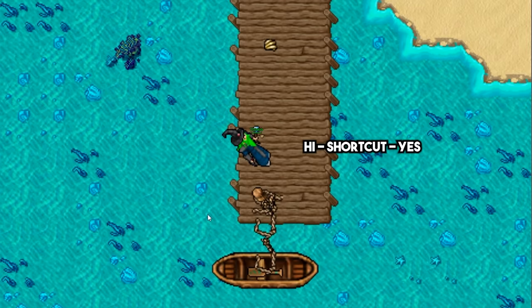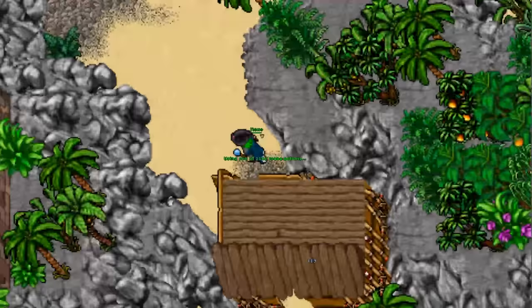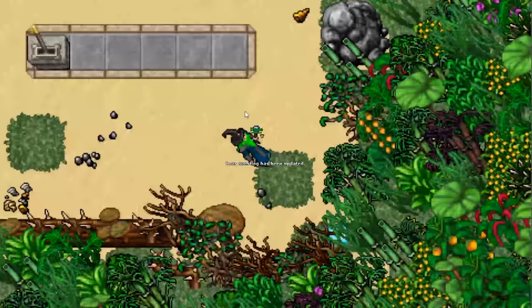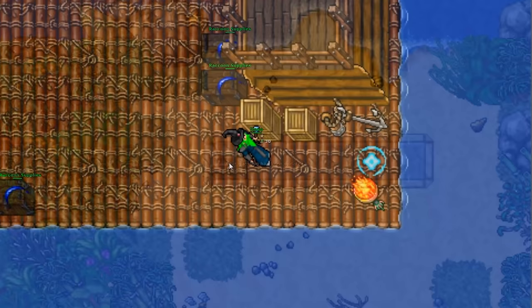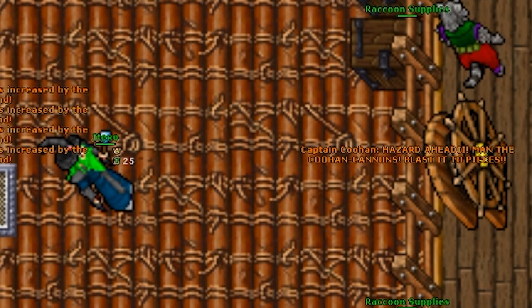The last part of this quest consists of a mission with Captain Kuhan, which is located in a teleport north of Rasgakum. Make sure you have the cheesy key with you. When you pull the lever, you will find yourself in a raft with Captain Kuhan. He will be shouting events happening on the journey and you will have a number on you — this is your score and you should not let it drop to zero or you will fail.